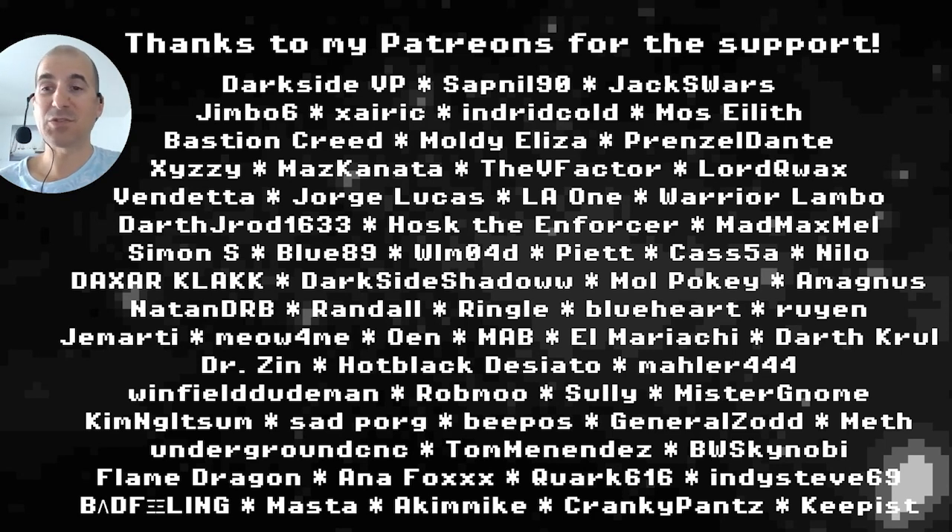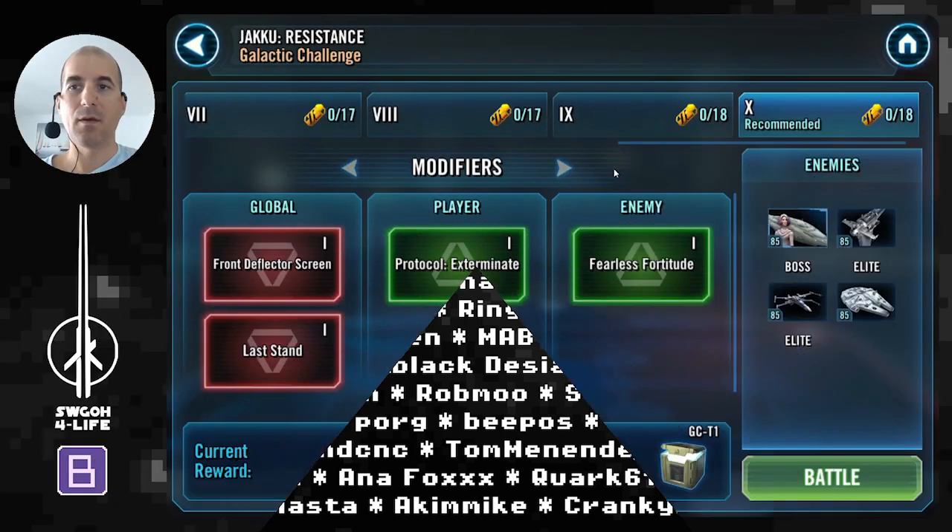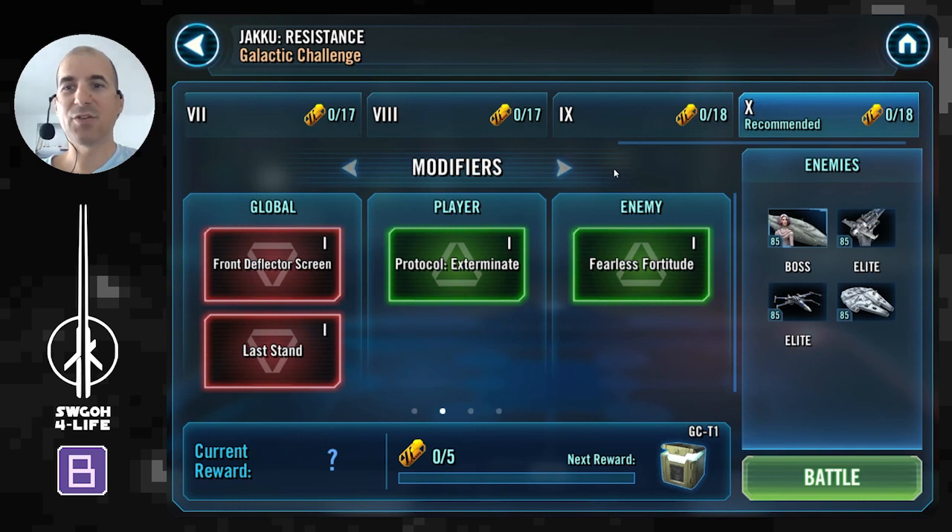Hopefully this one will be quite easy because it's just a ship challenge, so let's get started. We are taken to Jakku where we have to take down a resistance fleet using droids, which means you will most likely be using Malevolence. If you don't have Malevolence, you can still get it done as long as you have the other free droid ships: IG-2000, Vulture Droid, and Hyena.